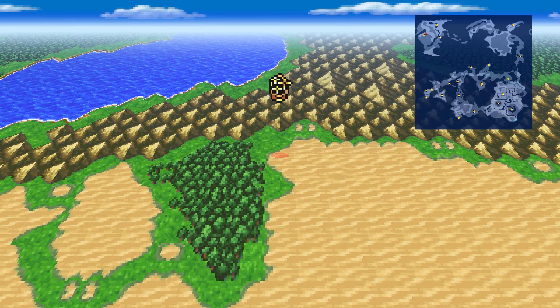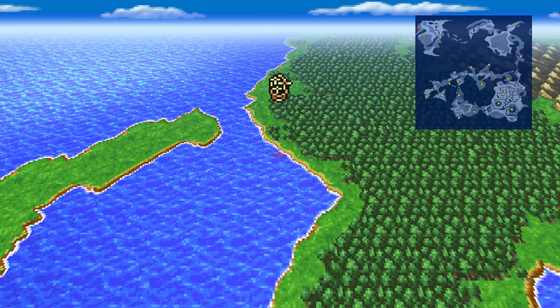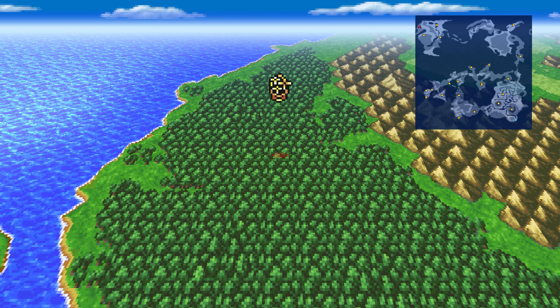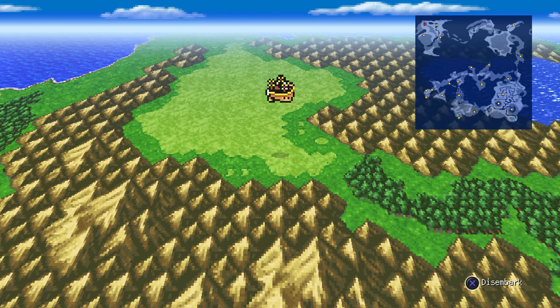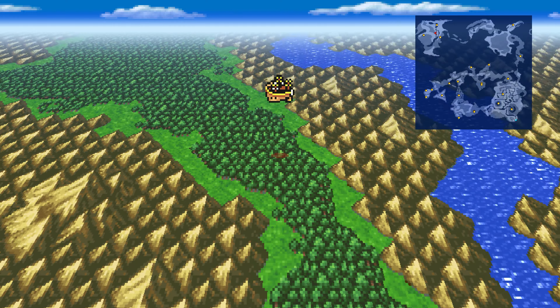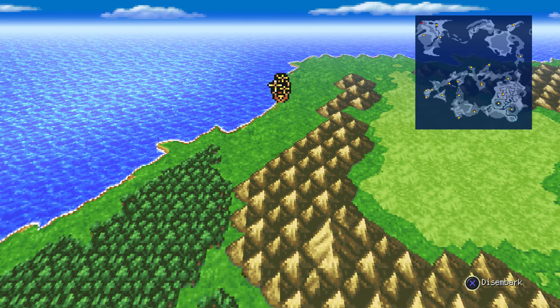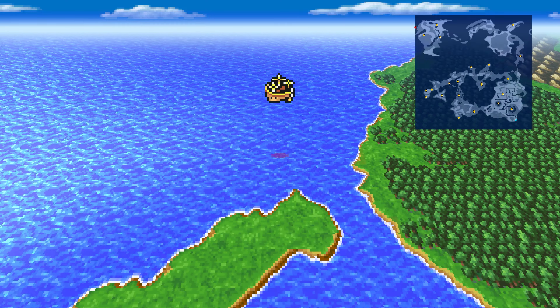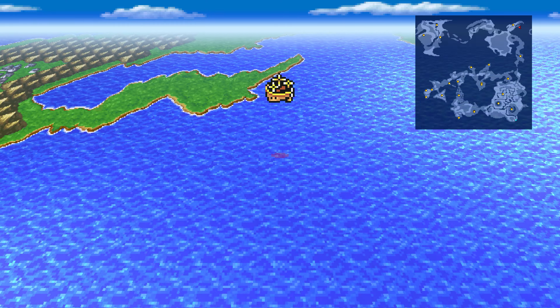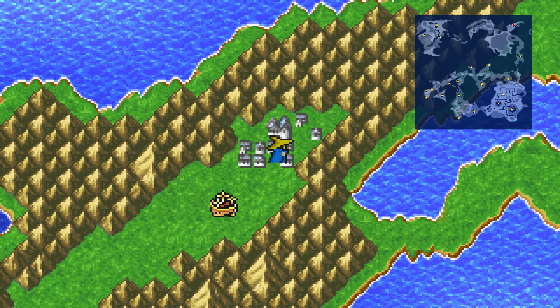So we have a Sunken Shrine, but we have a Submarine that can't get there because it runs out of air. And then we have the Oxy Ale stuff. So I think at this stage I do want to head back and have another look at what's going on, because some of the stuff is connected to this town.